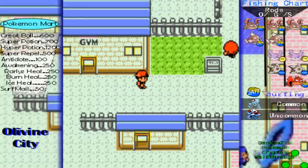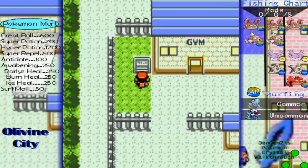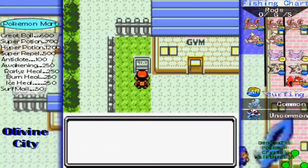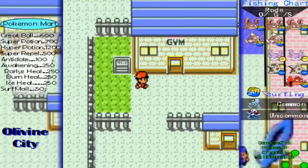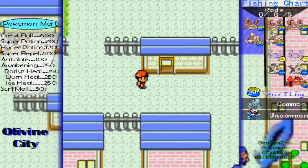I like how he doesn't even give us an ounce of strength. He's like, nah, it's not gonna make you stronger, it's just gonna make you less weak. So the Olivine City gym leader is out for a noble cause, so we won't go there now.